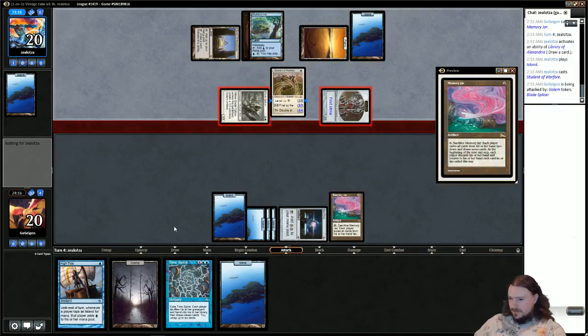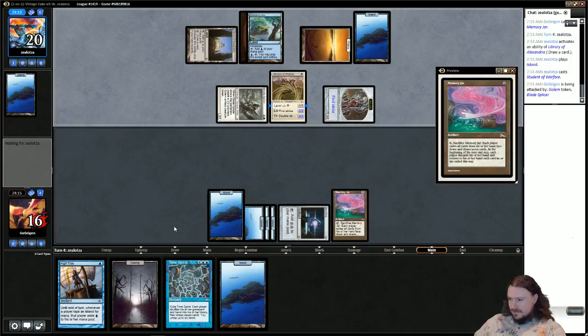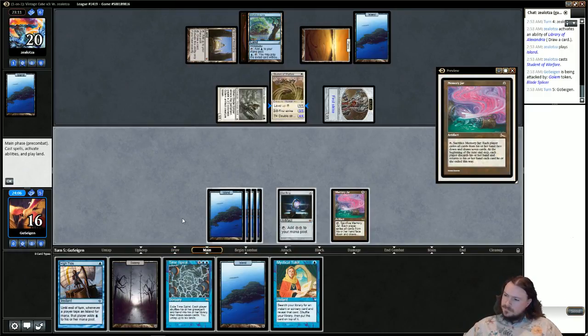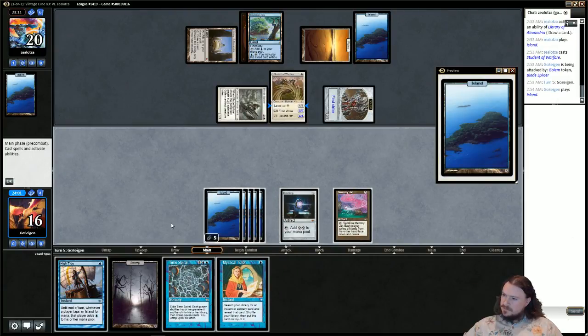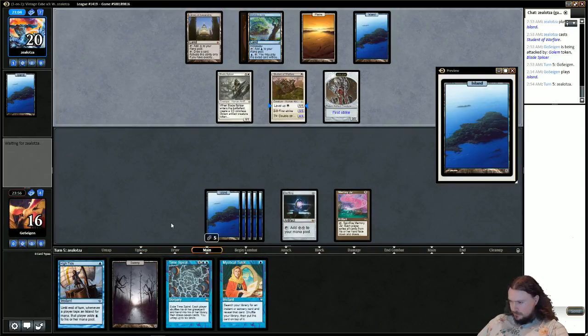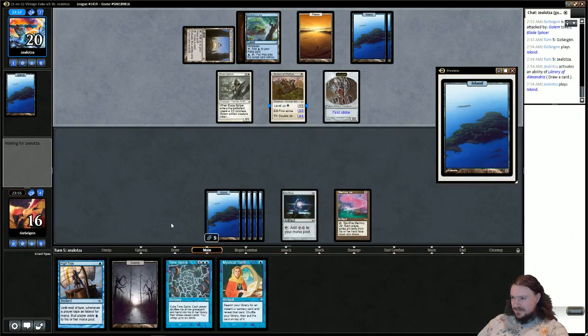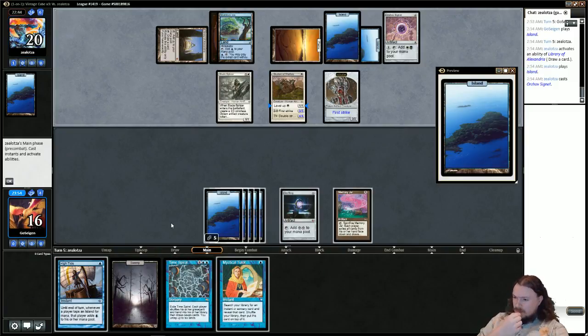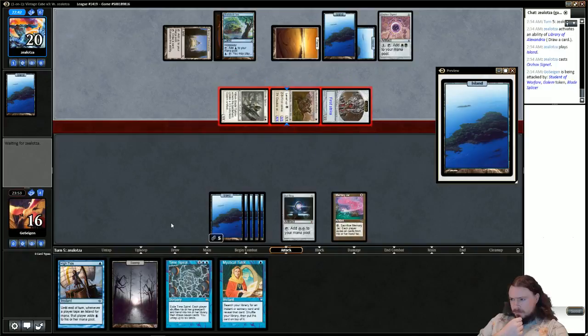God, I hope he doesn't have Counterspell. Is it worth it to wait a turn? I'm gonna wait a turn, I think. And we can Mystical Tutor for either Time Walk or Turnabout. Library of Alexandria just getting them extra cards every turn — tap all your blue mana! Probably going for Turnabout. The Time Walk would not be bad either, but Time Walk didn't work with High Tide though.